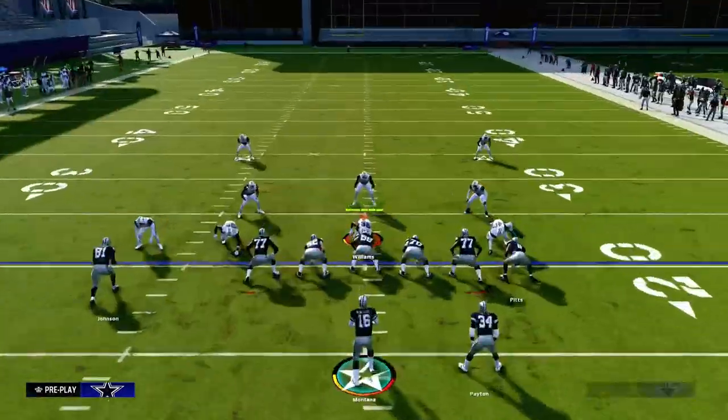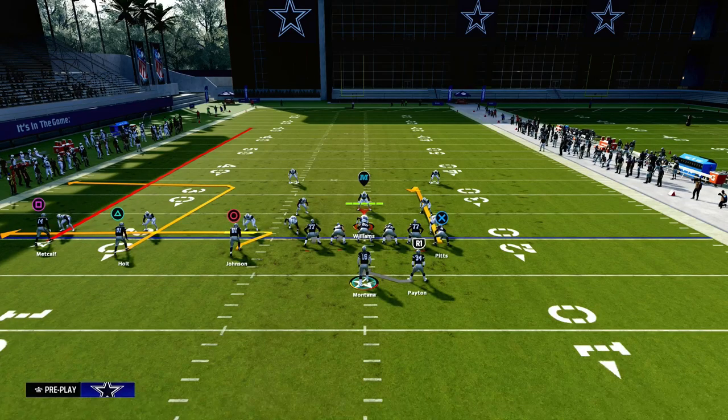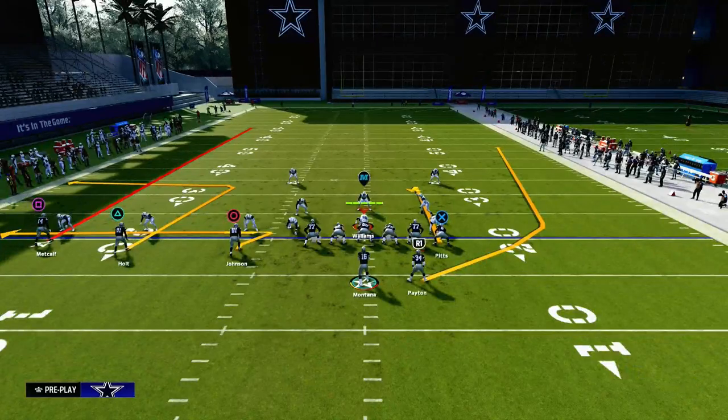The route combo I'm going to talk about today: we're going to zig the inside Trips receiver, we're going to curl the tight end, and then you have a choice. You can either leave the running back on this play-action route if you think you might be getting pressured — it's a really good way to pick up pressure — or you could send him on a running back wheel. Either option is up to you. No hot route master required.